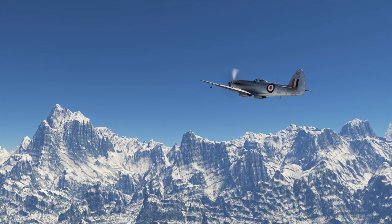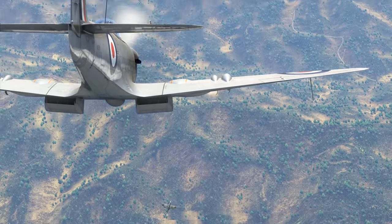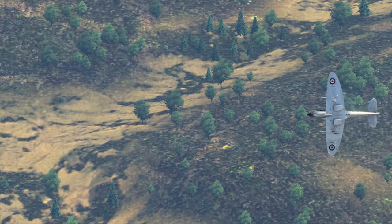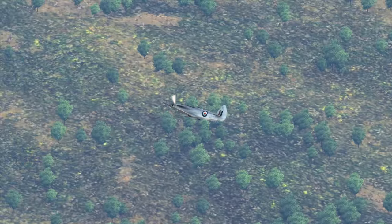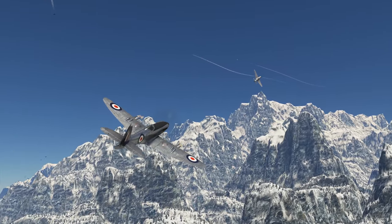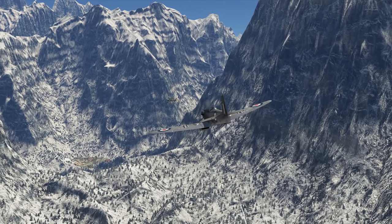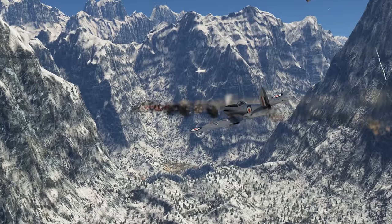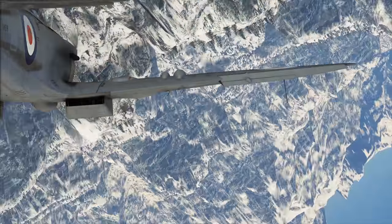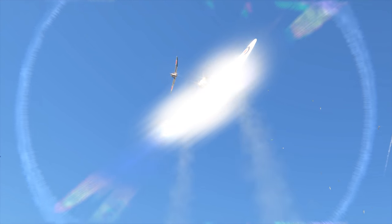The Spitfire Mark 24 didn't go far from the Mark 22 — it flies a little better and the armament is the same. The engineers did their best but couldn't pull this aircraft further into the jet era. Among its rivals in the same class, the Mark 24 is probably the best: 780 kph, 17.6 seconds turn rate and climbing at 28.3 meters per second. But this climbing rate compared to jets made the plane amazingly outdated — it was finally time to stop developing this line.